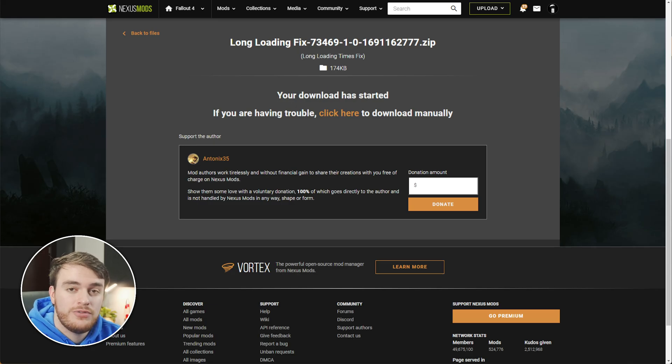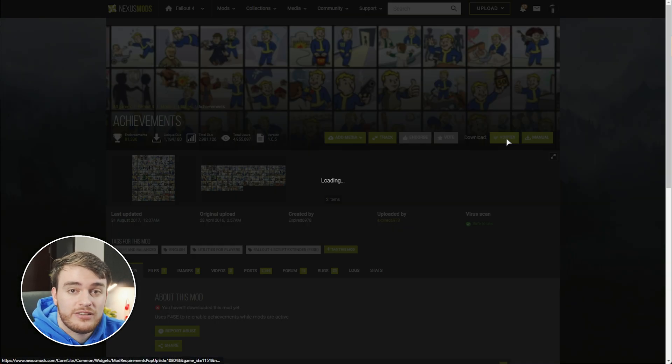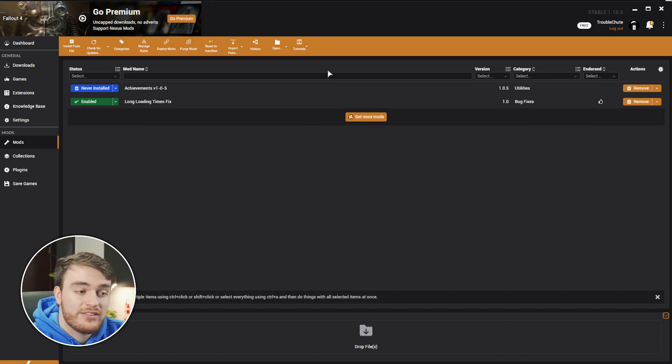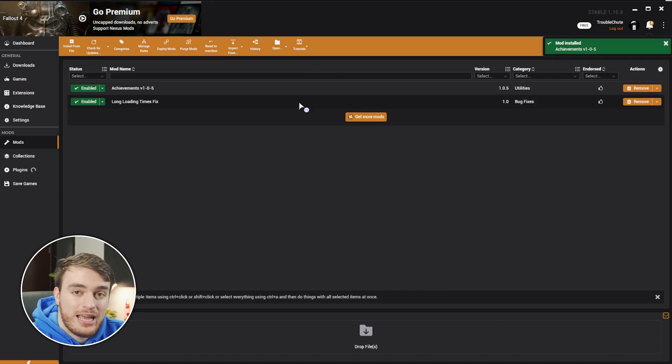Now that our loading times are improved, as we're modding the game, achievements are probably going to be disabled somewhere along the line, if not at the gate. This is what the next mod, called simply Achievements, is here to fix. Once you install this, the ability to earn different achievements in the game is pretty much re-enabled. Once again, click the Vortex button, and as we already have F4SE, choose Download and Slow Download. When it's installed, it'll pop up here, and achievements are re-enabled.